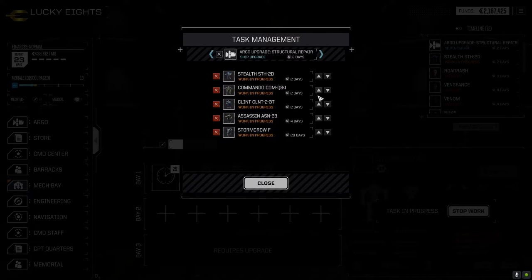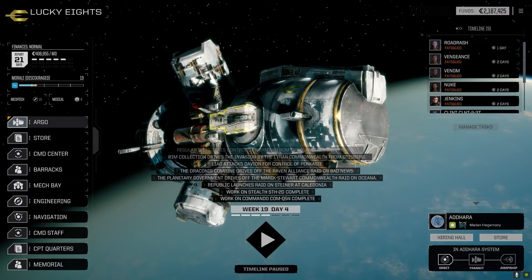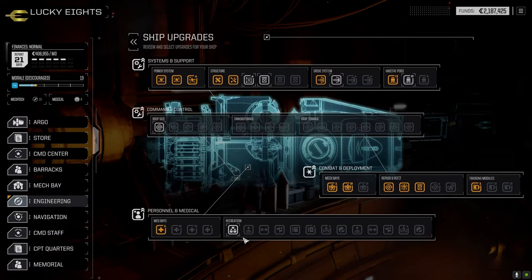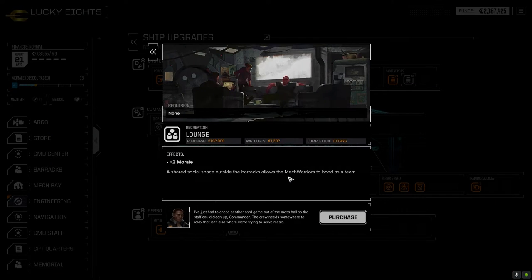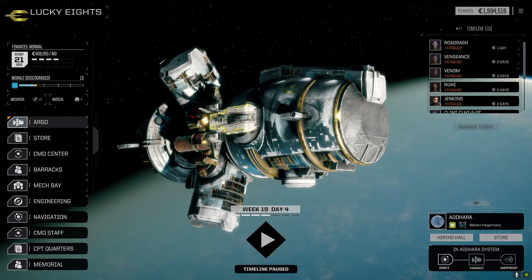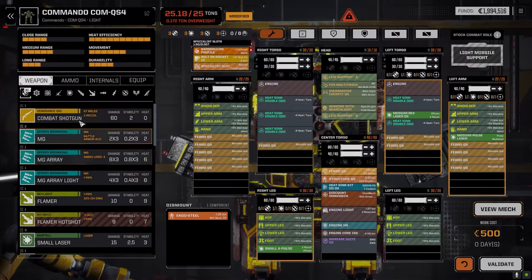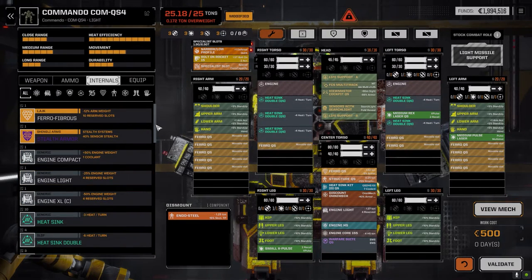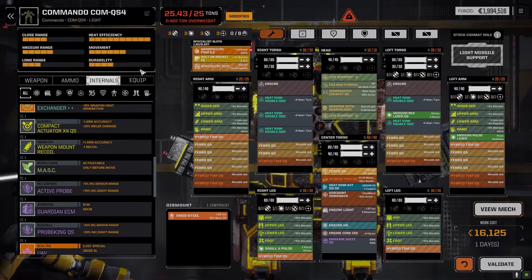Let's pull off the weapons and stuff so we're starting fresh when it's done - we've got 12 and a half tons. Validate this - got the money to do it now. 28 days. Our Commando is only two days for repair - I guess there were no components lost. So we'll do two days for repair, that gets the structural repair done. Let's go to engineering real quick - I was going to get the recreation but we need to make the ship look good first. Plus two morale for 200,000 - sure. Let's stop people from grumbling.